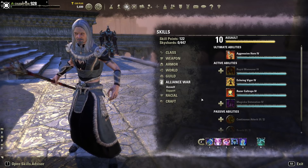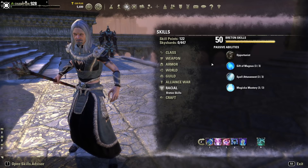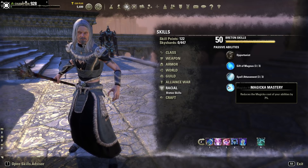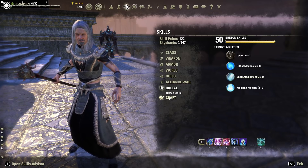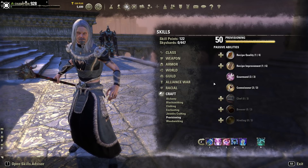For Alliance Assault, take the skills that best reflect your playstyle, same for support. Moving on to racials: we are a Breton, so make sure you get the passives. Any race can play this build — Dark Elves and Khajiits will play it best because of their hybridized racial benefits. Breton has specific perks: Magicka Mastery reducing the magicka cost of your abilities by 7%, Spell Attunement giving higher spell resist and magicka recovery — and that spell resist goes up when you're afflicted with chilled, burning, or concussed — plus 2000 max magicka. Alchemy, provisioning, and other crafting passives will help you in the long run.